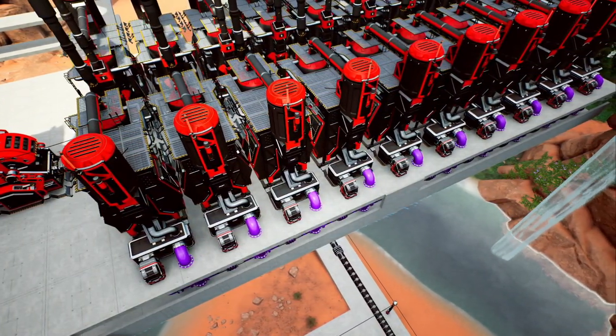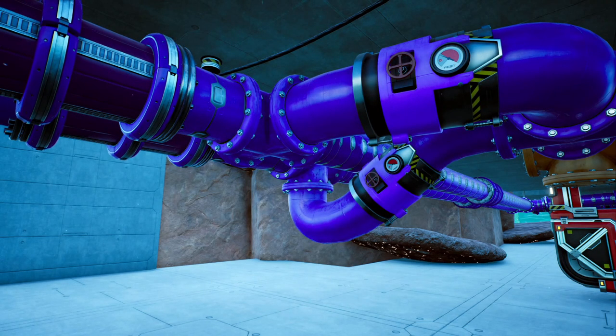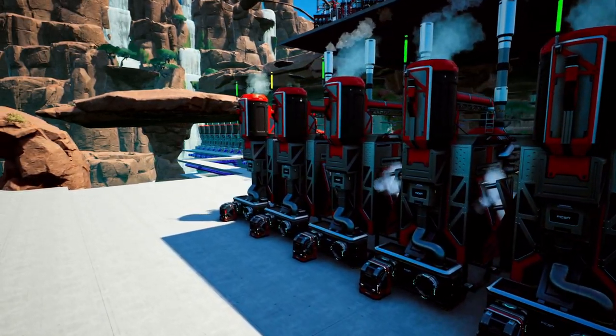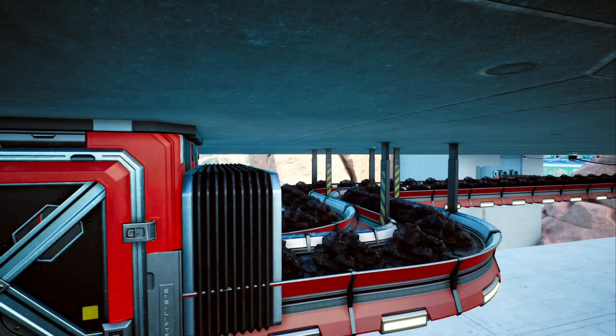I send the resin straight into an awesome sink to get rid of it and then pipe the HOR over to the next set of refineries. On the way, I siphon off 100 HOR from each line — we're currently producing 800 HOR per minute and we only need 600 for the fuel. So with the 200 that's spare, we are turning this into 600 petroleum coke per minute and then sending it back towards the main base on the train we set up earlier.